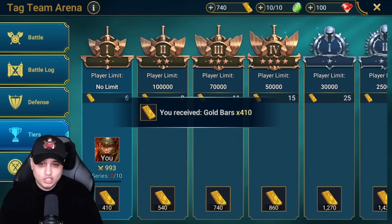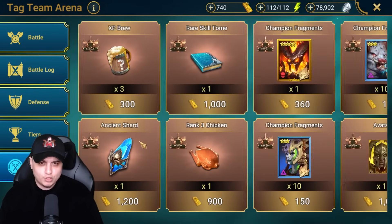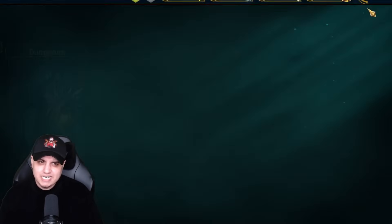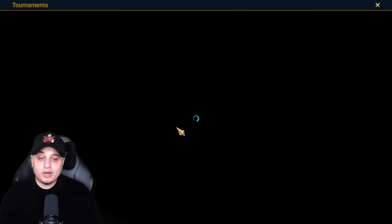In the tag team arena we got some coins, which is great because if we save up 1,000 we can get 300 energy - great for campaign farming, which I definitely need to do. The main reason I need to farm is not just for 6-star champions, but also for the champion training tournament.